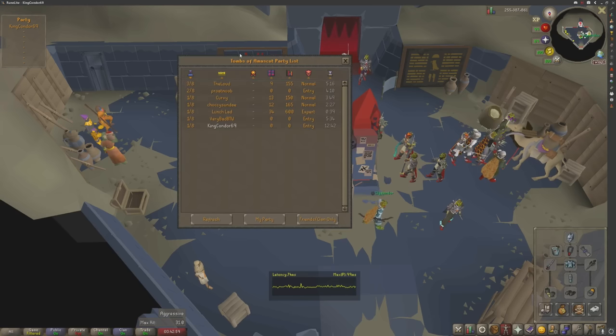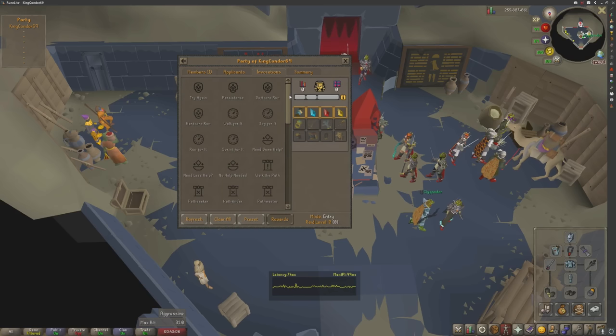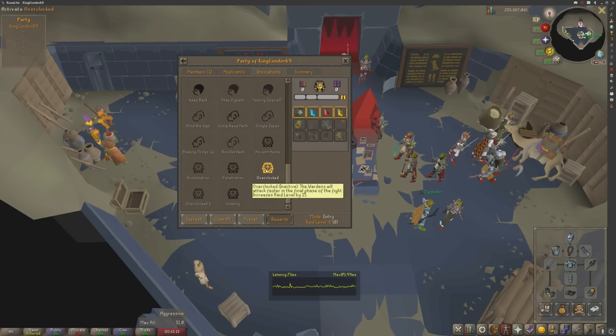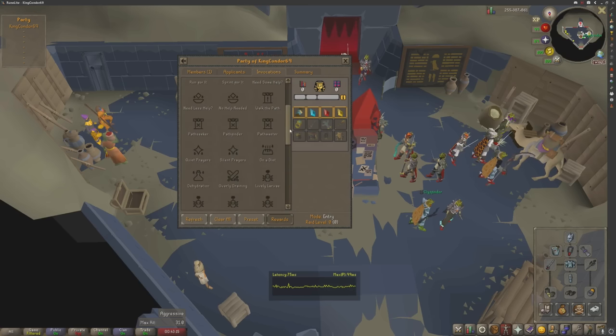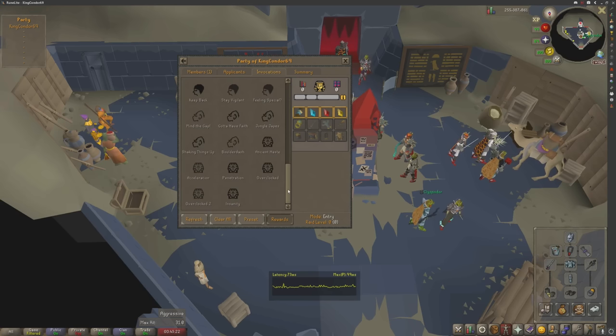I'll be strictly doing this guide on the easiest possible difficulty so I can explain everything properly and take my time — it's not overwhelming. This is done strictly on zero invocations. Turn on the difficulties where you want to; everything explains what happens. If this is your first time raiding, push it to 50 if you want. The mechanics are pretty much the same whether you have one, four, or eight people, though a few things change from five to eight people.